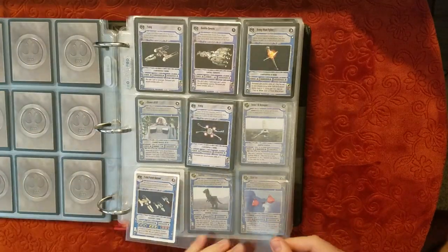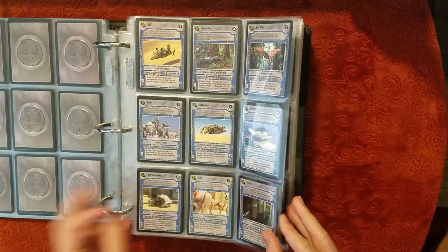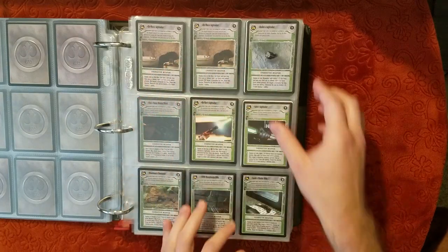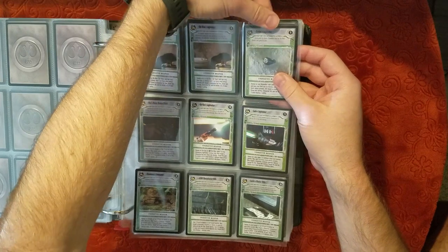It makes sense that starships are first — that's always one of my favorite things to look at. Some of the cooler stuff you can find in Star Wars is going to be among the starships and vehicles. Luke's saber, Obi-Wan's saber, Anakin's saber — there's a few Anakin's sabers in there. You can see at least one white border.